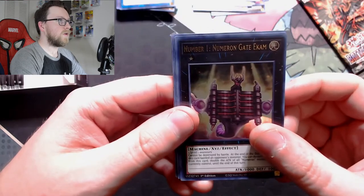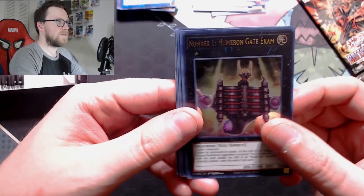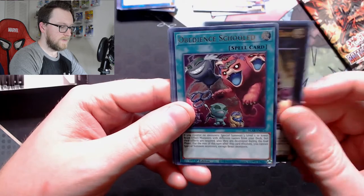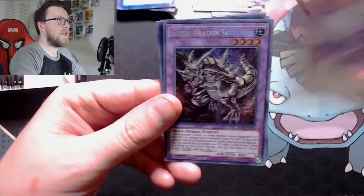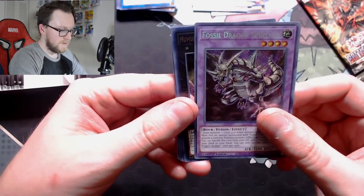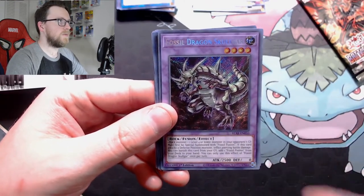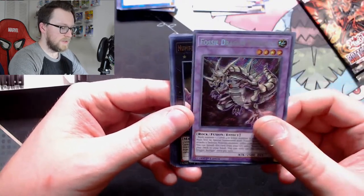Number 1 Numeron Gate Ekam — excellent, the more Numeron cards we get the better. Obedience Schooled, Appliancea or Test Fire Flint Lady, and Fossil Dragon Skullgar — very nice. I have a couple more boxes coming of this and I hope we get more fossil cards, but just pulling a couple of these now is really nice.